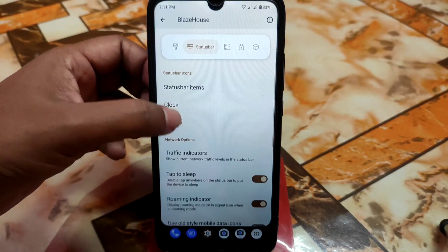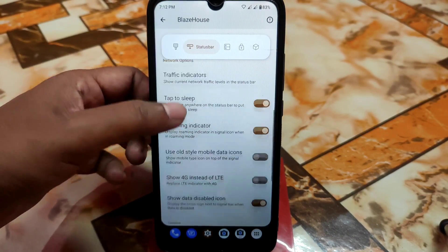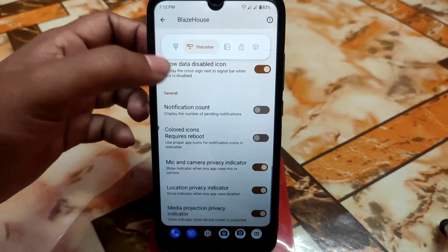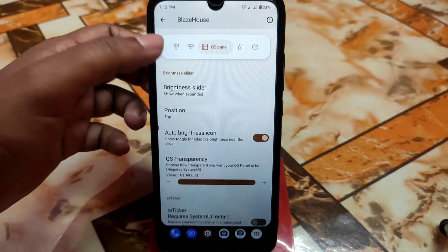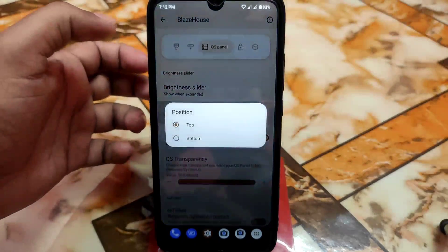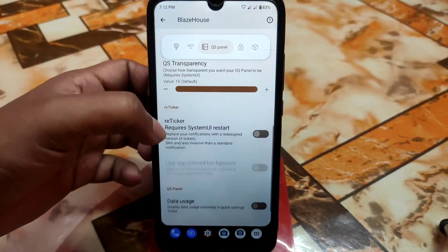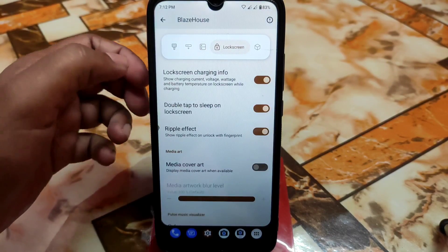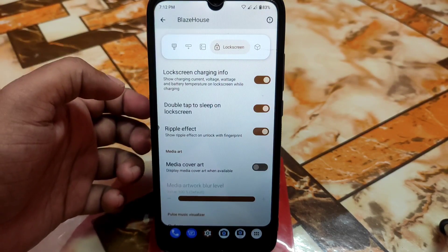Then we have status bar items, clock, battery customizations, traffic indicators, and notification count — everything is working fine, I already checked. The brightness slider position can be changed between top and bottom wherever you want. Reticker and data usage, the new features, are of course available.